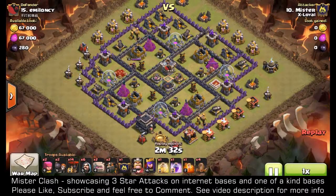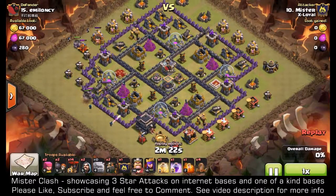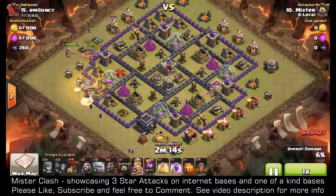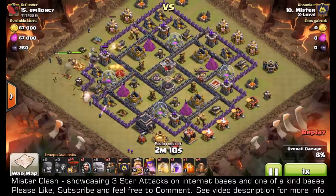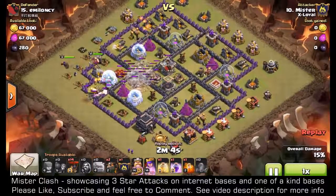Waiting for the golem to go down — and there it goes. The enemy archer queen targets my golem, my wizards go down, and one wizard decides to shoot the wall instead of the storage. Archers are on the leaf blower, wall breakers go in, crack that wall open. Barbarian King and Archer Queen are down, rest of my wizards go down.